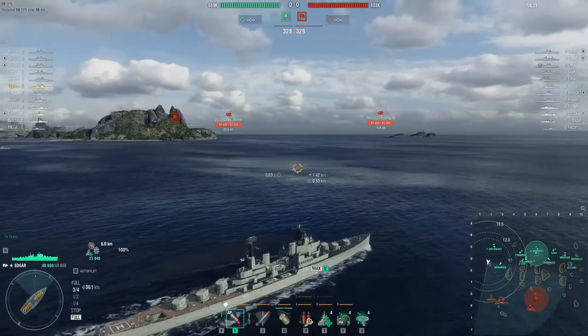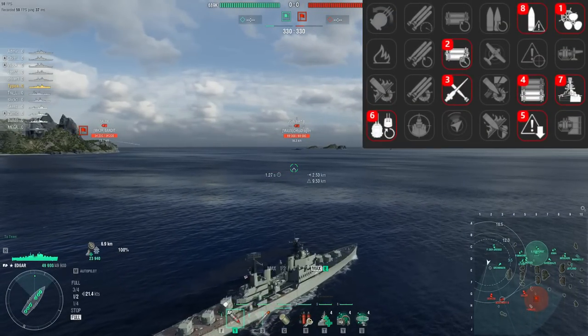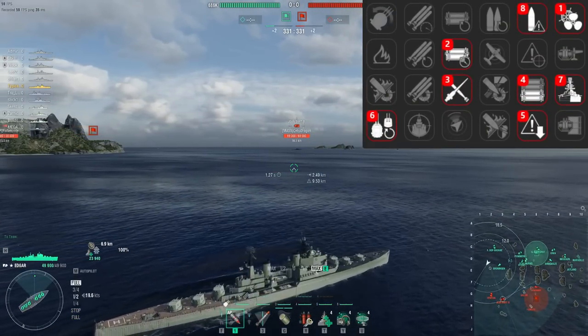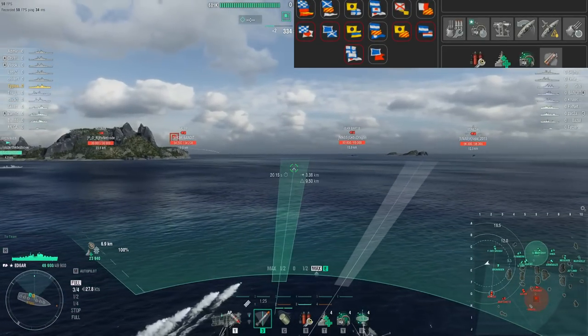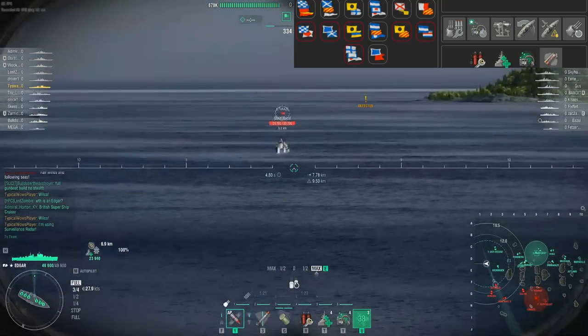The first one is a standard Royal Navy light cruiser build, which will be shown on the top right. This build works with both radar and smoke. Radar Edgar players may consider taking IFHE instead of top grade gunner, so you can try to hunt down destroyers — personal pick on that one.